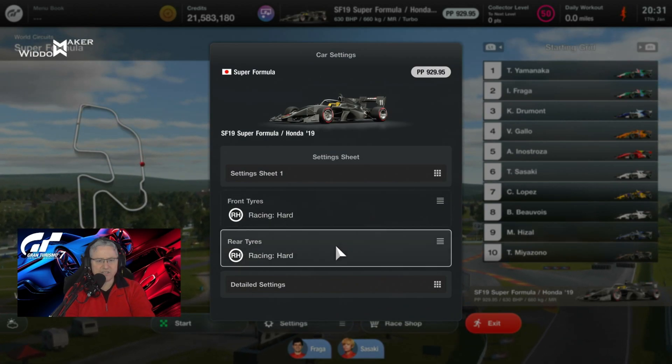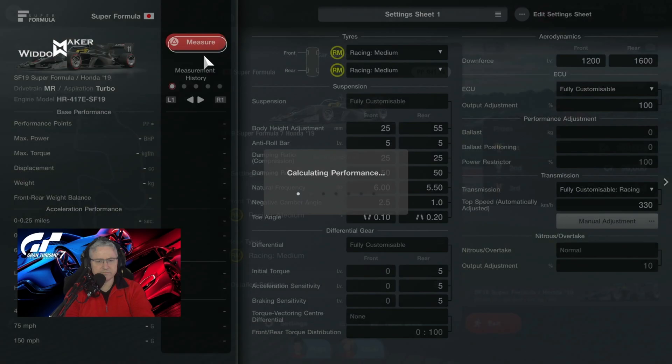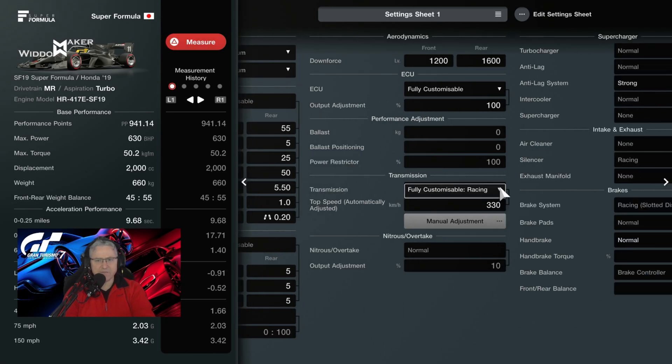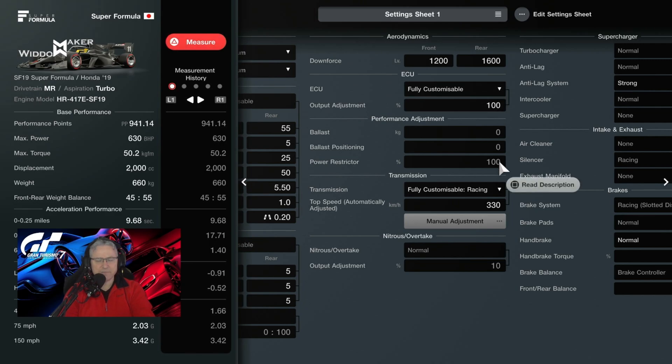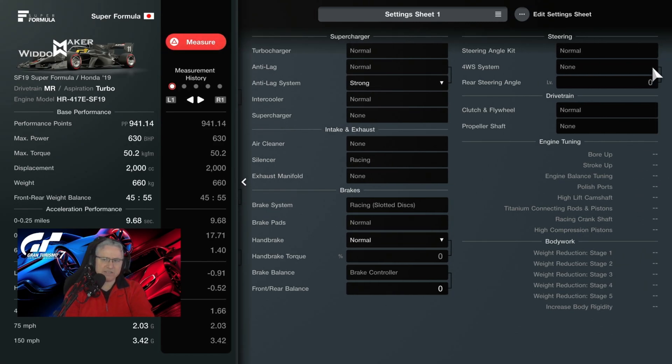Car settings: we'll be racing on hard tyres, which would suggest a no-stop, but I'm probably going to take the mediums and do a one stop — we'll just have to see how we go. Front suspension is absolutely standard, no changes. Rear diff, fully customisable, set to 555. Downforce: 1600 on the rear, which is the minimum, 1200 on the front, also minimum. ECU set to 100, power restrict to 100. Transmission set to 330. We have nitrous but can't adjust it. We have an overtake button. Normal turbocharger with anti-lag set to strong — changing to off would use less fuel, but fuel should be absolutely fine. It's a relatively fixed and set car.